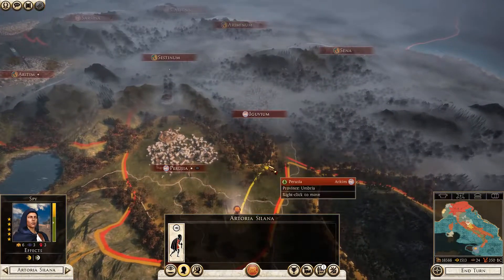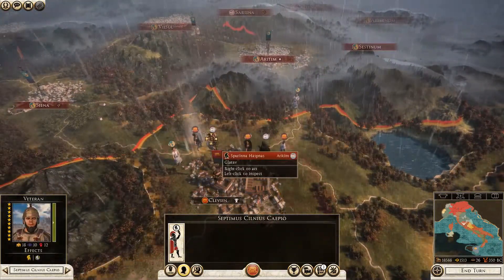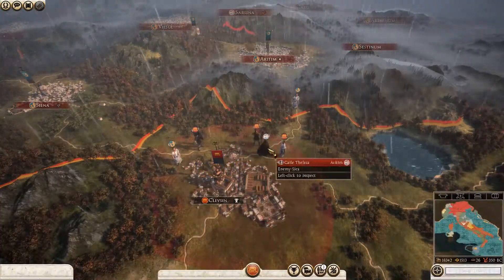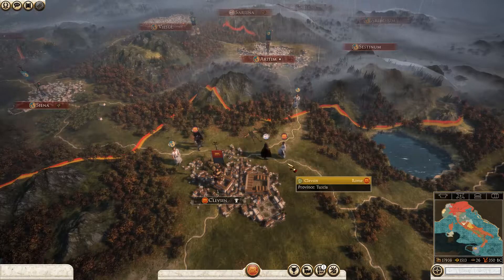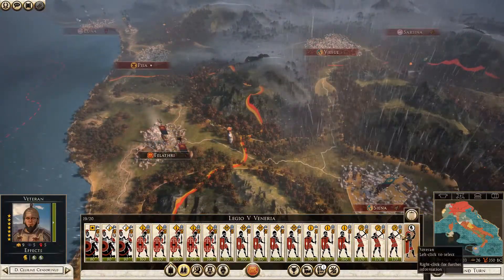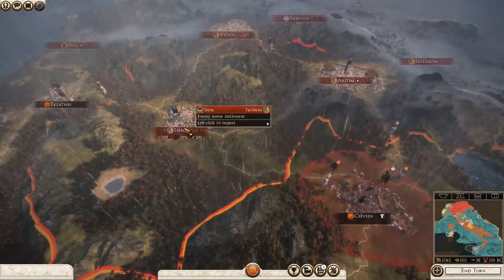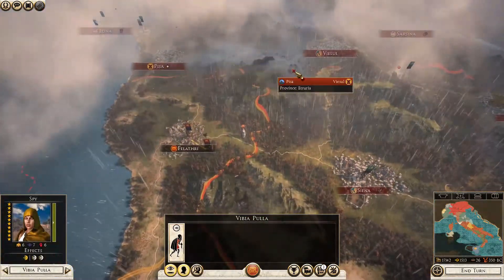We can now move the spy a bit further north to try and spot anything over here. Let's see if we can get rid of some enemy agents - try to assassinate them or at least wound them to get rid of them for the time being. My agent was wounded in the process, but it's just a flesh wound. I do have a high-level veteran general here, but I can't really use him just yet. My spies are giving me pre-warning of what's going on.